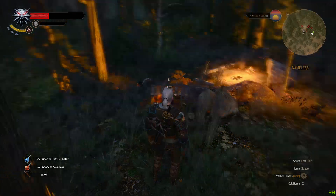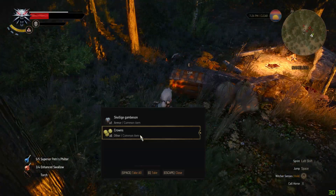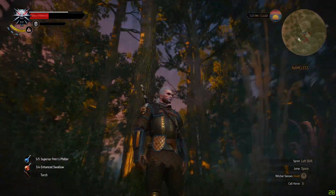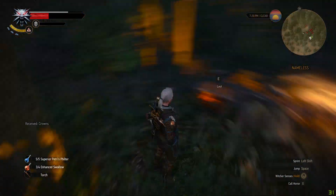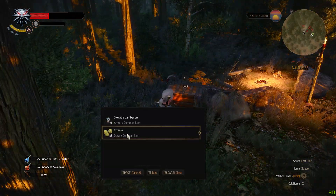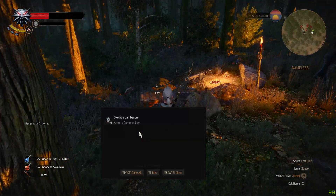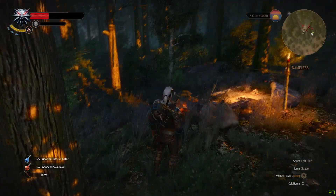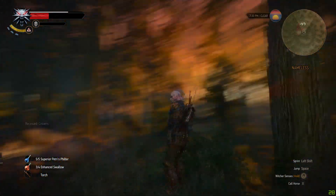Hello everybody, in this video I wanted to show you a glitch that you can exploit in The Witcher 3 to get an unlimited amount of money really fast, approximately at a rate of over 160,000 per hour. But you don't really need that much — 30,000 is probably gonna be enough for you to never have money problems.